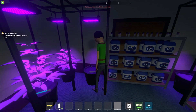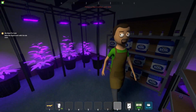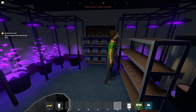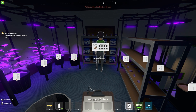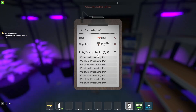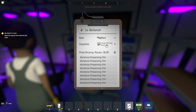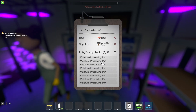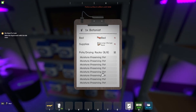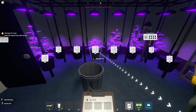What's up everybody, today in Schedule 1 I'm going to show you how to use and set up the botanist. So I got my guy right here. The first thing you want to do is press 9 or go over and select your clipboard, then press E to manage the botanist. First you'll have to assign him a bed, then set up the supplies, then assign him to up to eight different pots or drying racks.